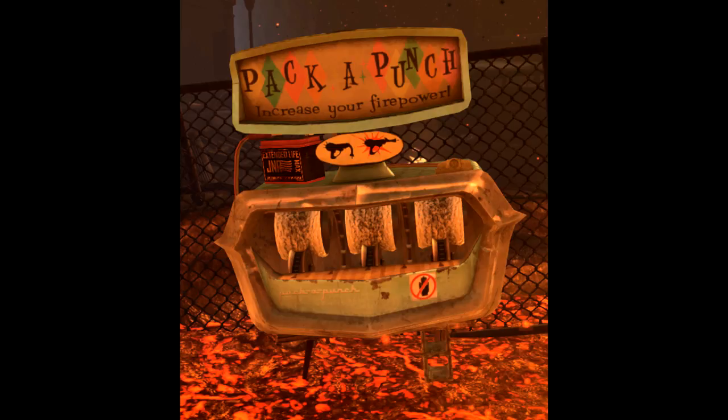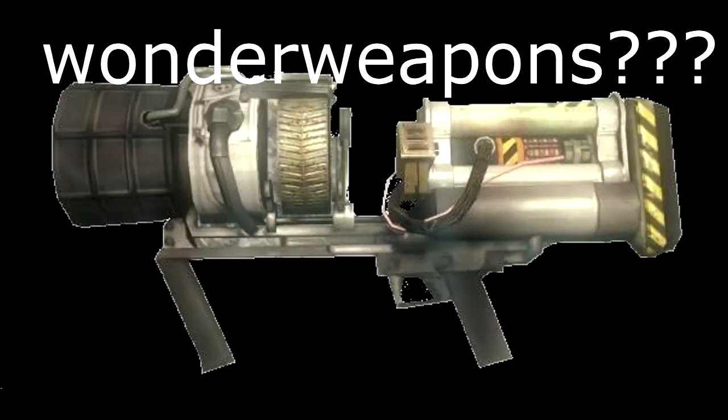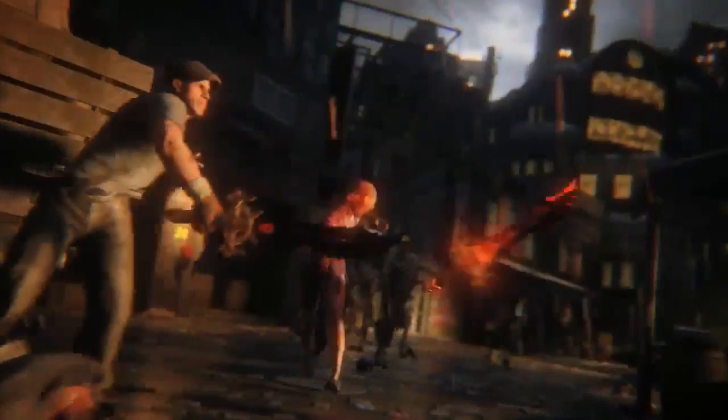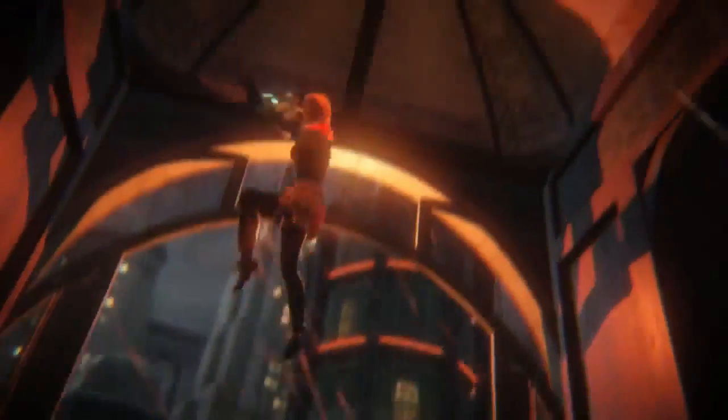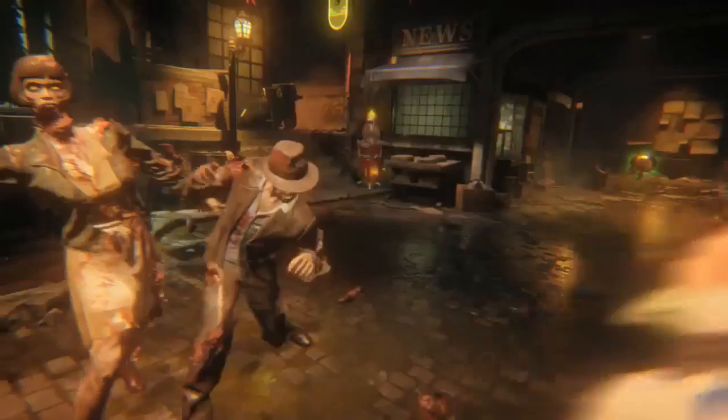We didn't see a real wonder weapon or a ray gun, but we saw these big huge knives - there were two of them, a blue one and a red one. I thought they were machetes. One you held and the other you threw, but it was still huge. The red one in the trailer was thrown at a zombie, and the blue one was swung around. The girl slammed it at the ground and electrocuted them, which would be pretty awesome. That's probably the only thing we saw that could actually be wonder weapons, or possibly a trap.